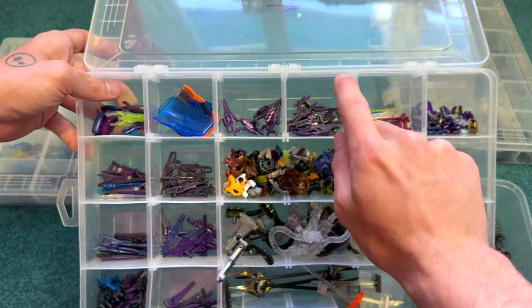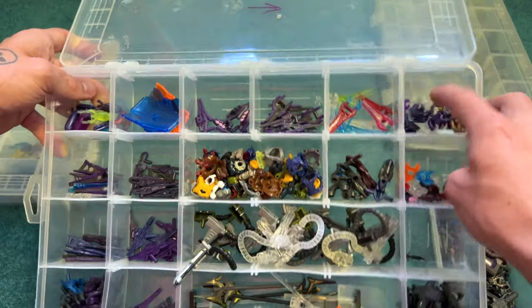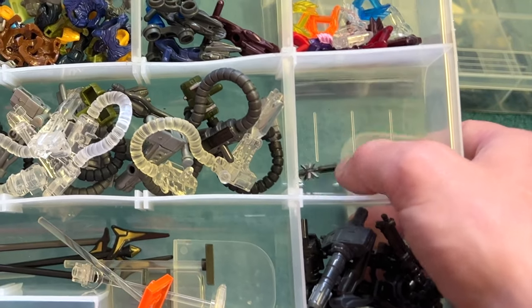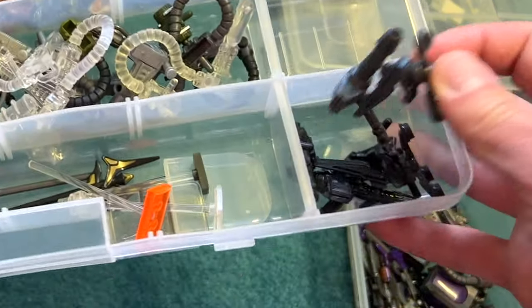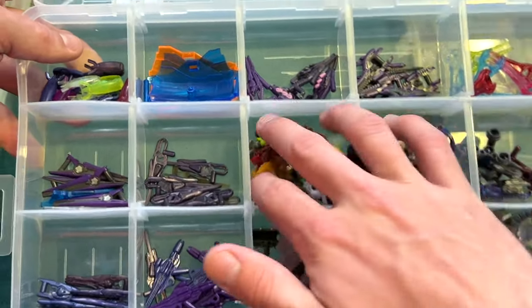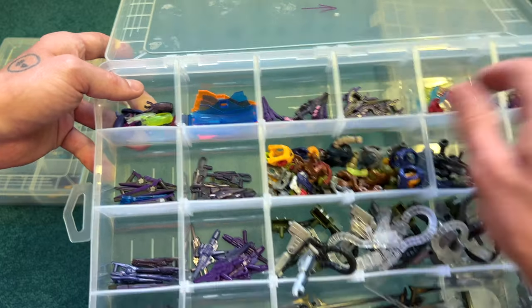We got needle rifles, carbines, energy swords of different varieties, plasma pistols, and needlers — again loads of different gummy needlers. Some Covenant and Banished turrets. I'm using all my spike grenades right now for my new Mombasa diorama, so I would usually have more, and then the missile pods as well. We've also got a load of assorted armors — I need to update this because I just have so many everywhere. Lots of nice ones including some elite bodies. That's our Covenant.